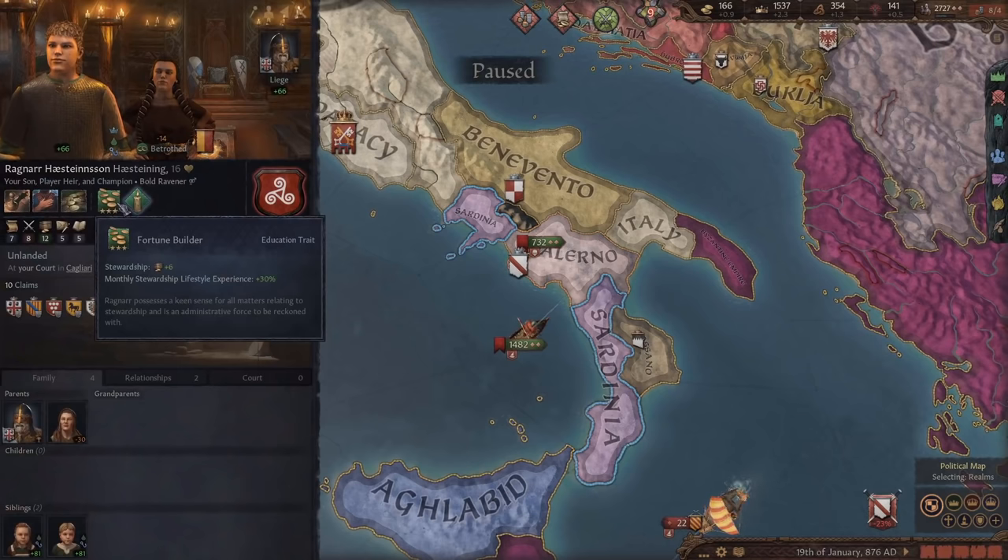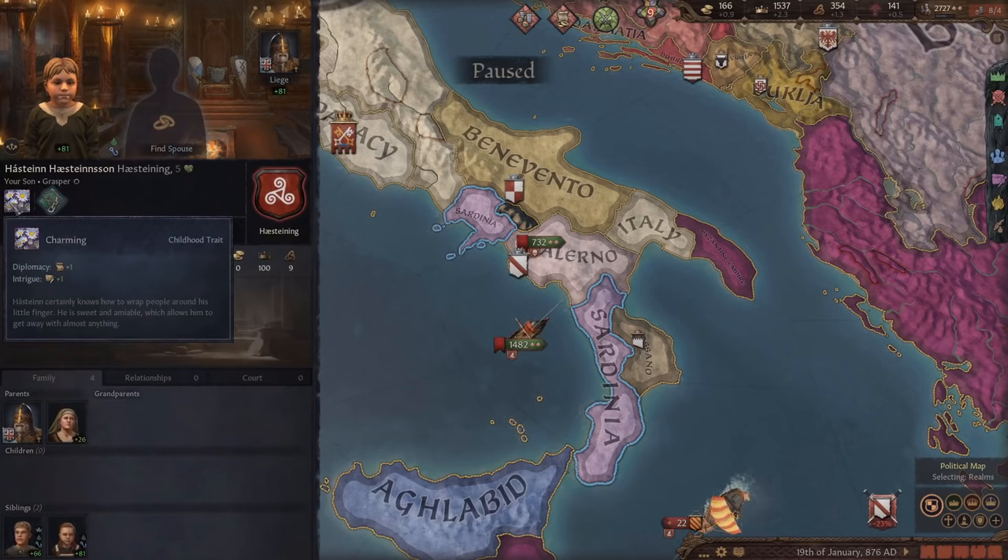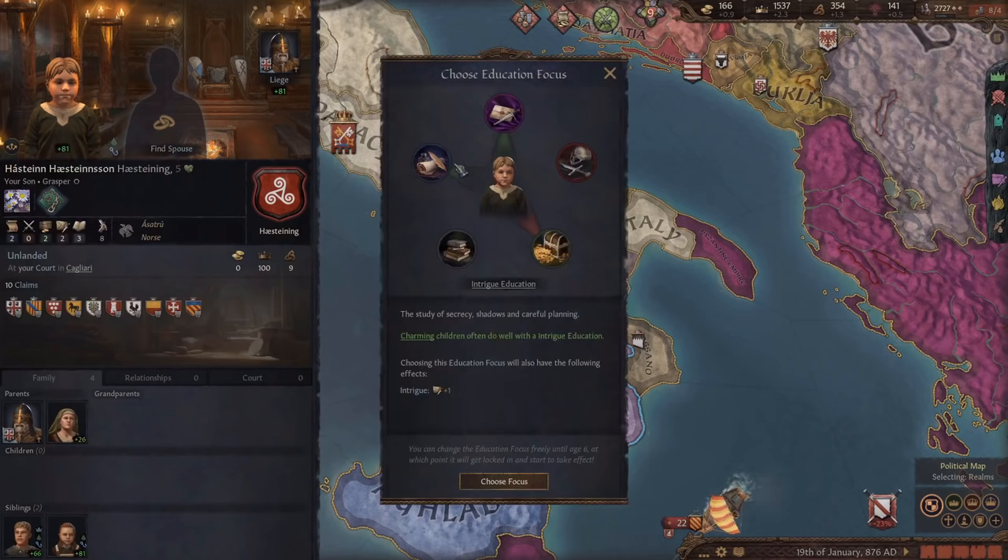My first son just turned 16 and he actually got the best or second best education trait for stewardship, so that's pretty good. Charming is honestly one of the worst childhood traits because it only helps diplomacy and intrigue, and I'm not a huge fan of either of those.